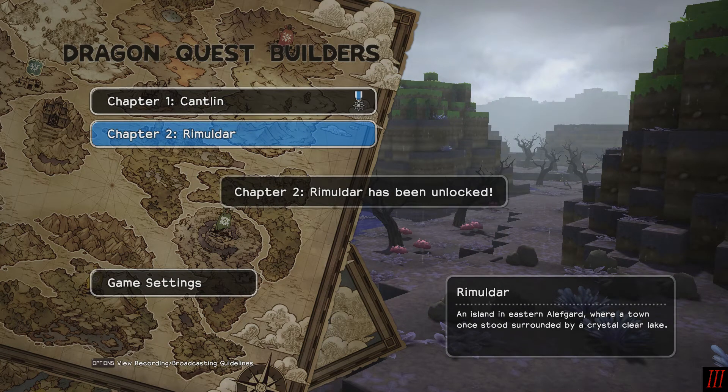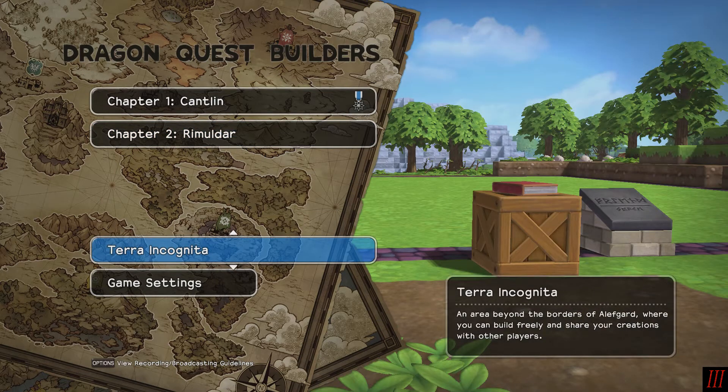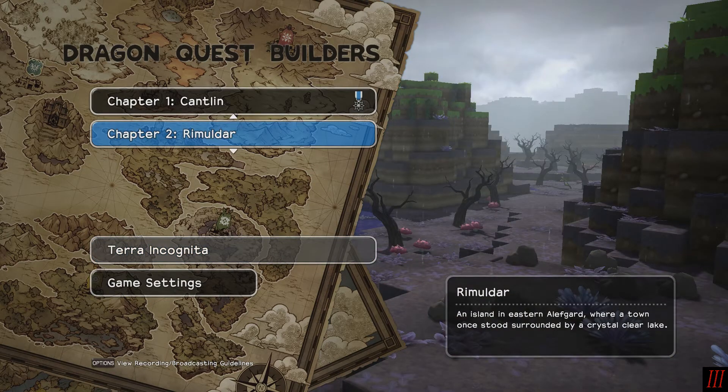The loading screen. Chapter 2 has been unlocked. An island in eastern Elfgard where a town once stood surrounded by a crystal clear lake. Terra Incognita has been unlocked. I don't know what that means. A new island has been unlocked in Terra Incognita. New recipes have been unlocked in Terra Incognita — an area beyond the borders of Elfgard where you can build freely and share your creations with other players. Well, that's fun. But we're going to Rimuldar.